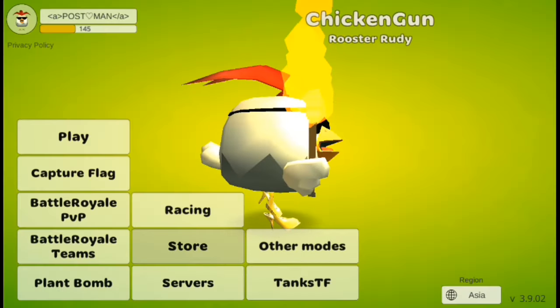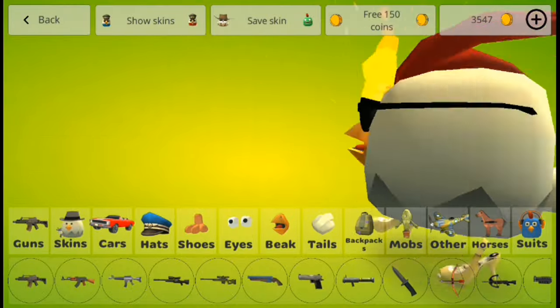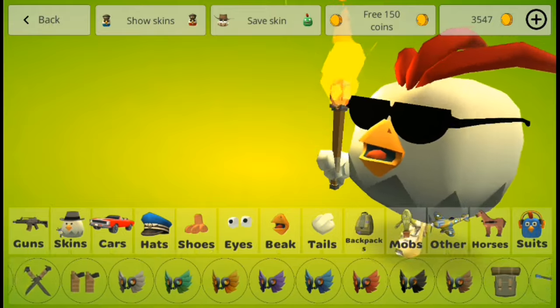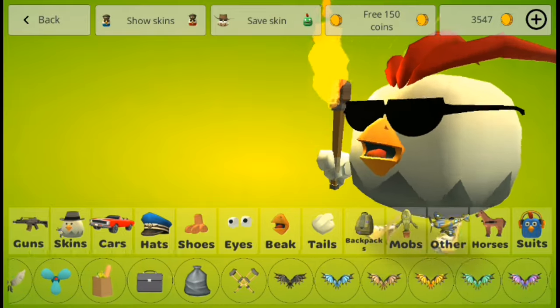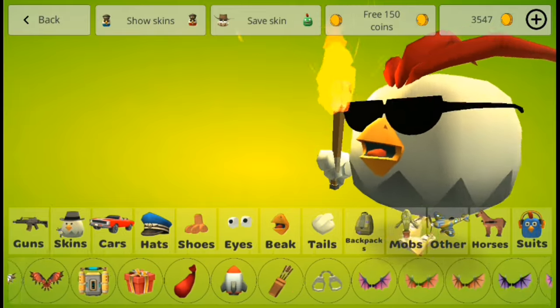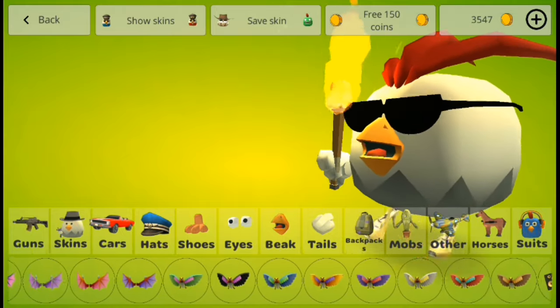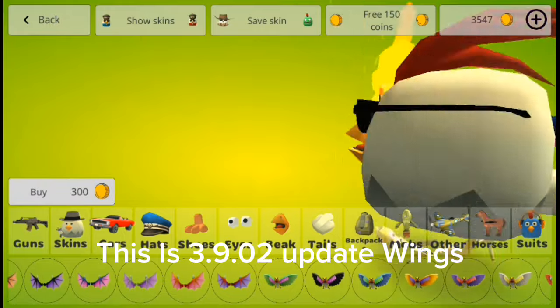Let's see in the store. See, I got all the wings. This is the 3.9.0 update wings.